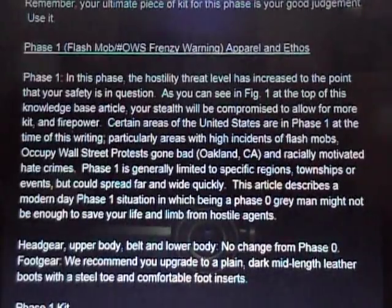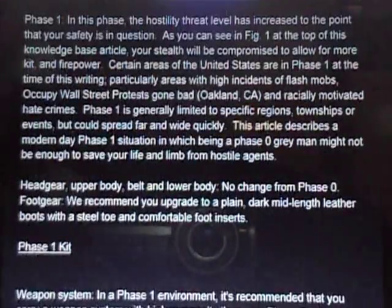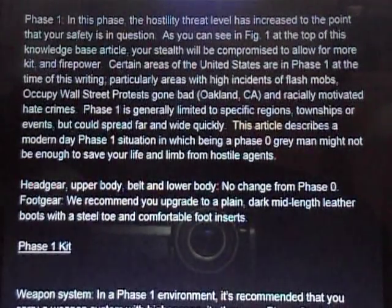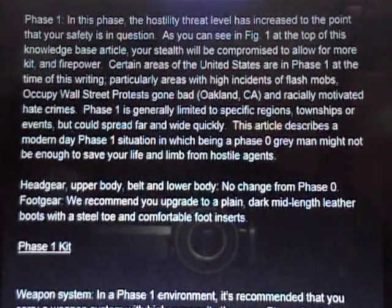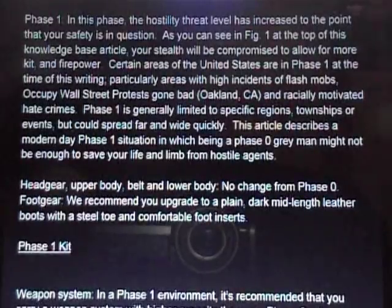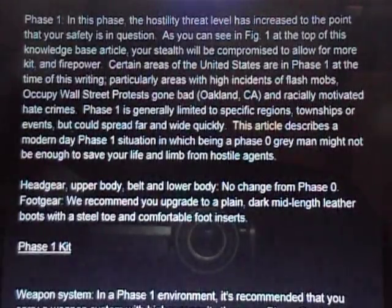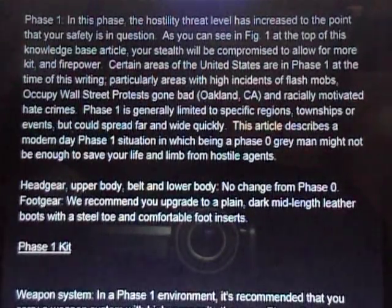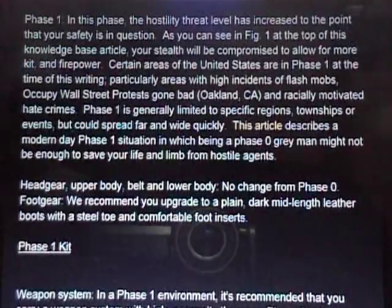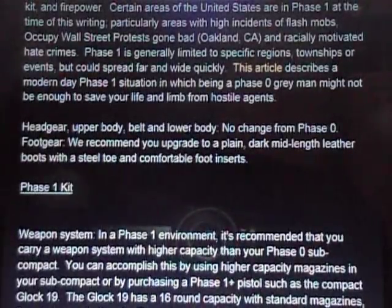This article describes a modern day phase one situation in which being a phase zero Gray Man might not be enough to save your life and limb from hostile agents. Your headgear, upper body, belt and lower body remain the same as from phase zero — your unobtrusive ball cap, no-name T-shirt worn out, no-name pants or shorts, a good leather belt. However, they are recommending your foot gear be upgraded to a plain dark mid-length leather boot with a steel toe and comfortable foot inserts.